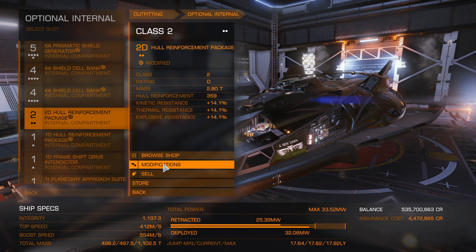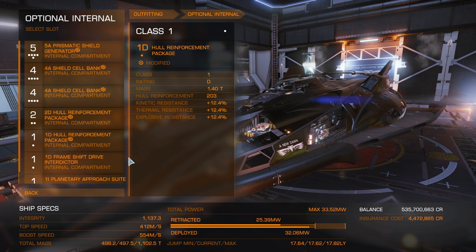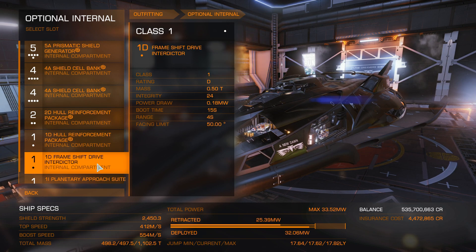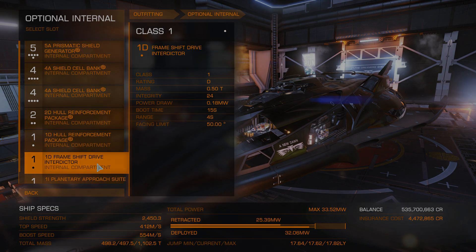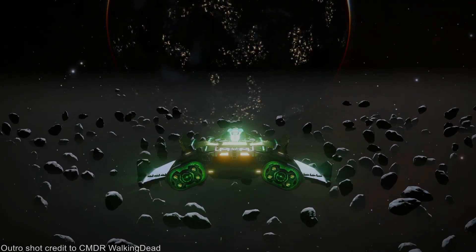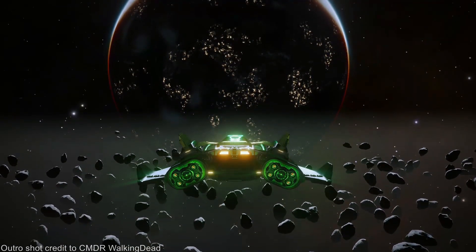Next, two hull reinforcement packages: a class 2D and 1D, both engineered for grade 5 Heavy Duty with Deep Plating. Lastly, an interdictor - like any PvPer, you will be looking for fights, and most will be engaged by pulling someone from supercruise. This can be left at 1D. You can engineer it for a wider capture arc or longer range, though I personally haven't bothered with it.